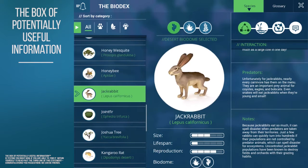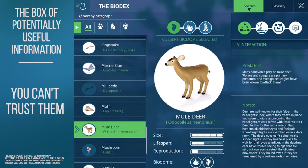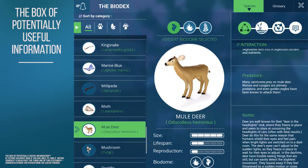This in-game encyclopedia allows you to research and read about every single species in the game. Not sure if the mule deer is a good fit for your biodome? Maybe give the Biodex a look and see if it's right for you. Learn about its natural predators and eating habits.